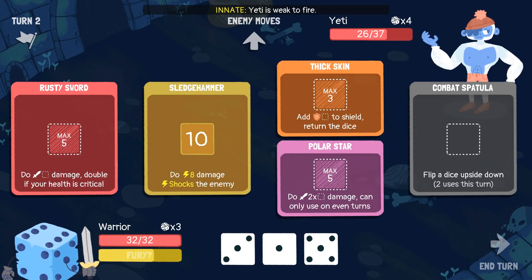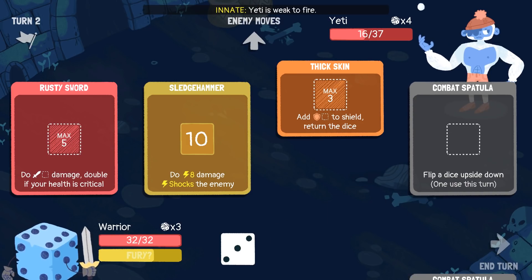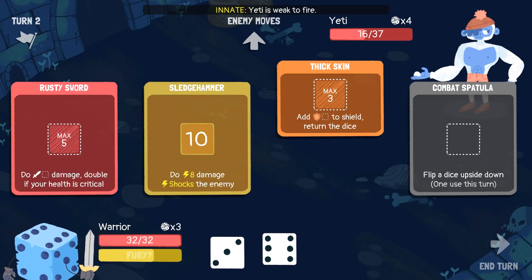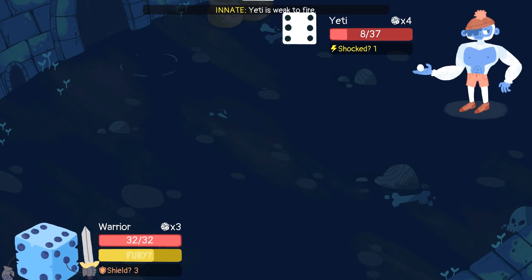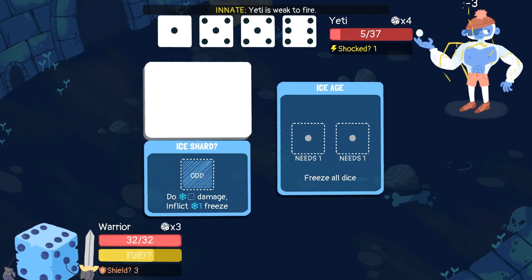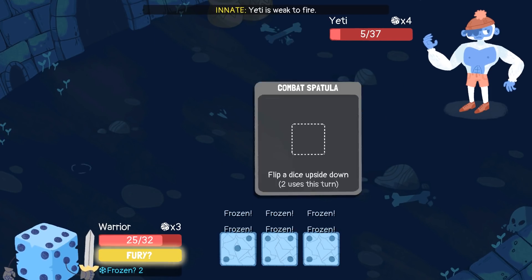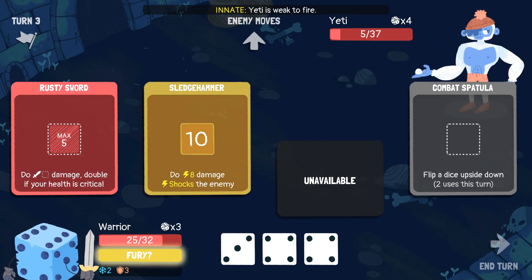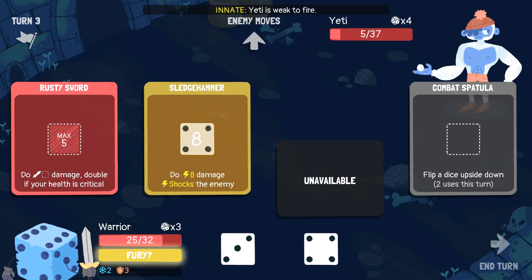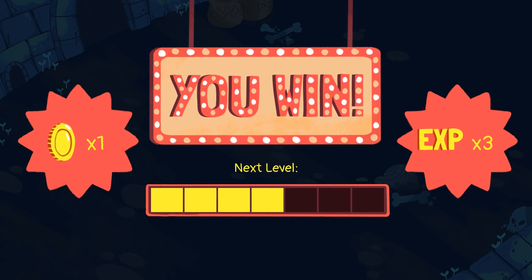We can do our double — our Polar Star there — hit that for sure. Make sure to hit that Thick Skin every time. Took some good hits there, but we can do a Thick Skin again. I'm not going to be able to benefit from that Thick Skin though because I'm going to end this fight here in just a second. Four and a three — there we go, we're done. Goodbye, Yeti.